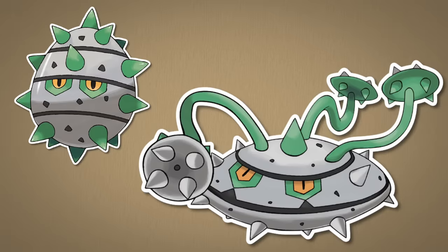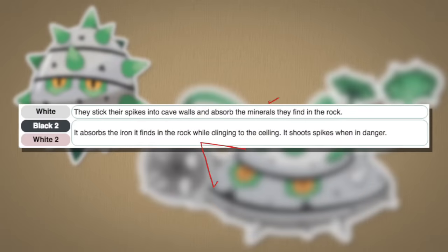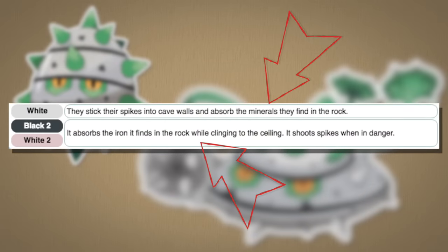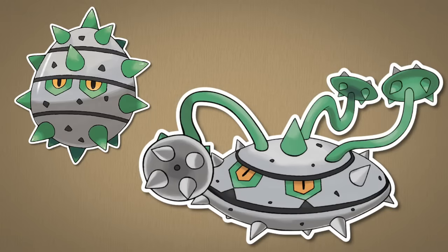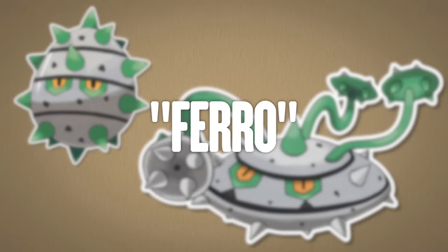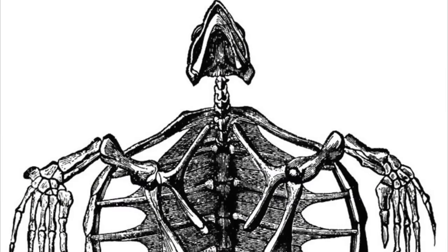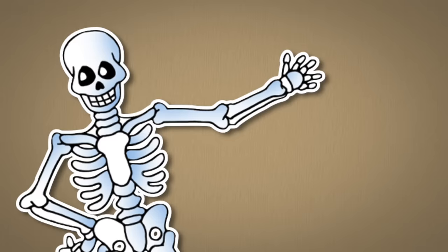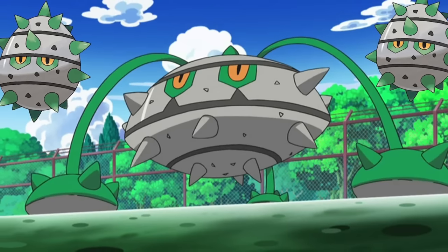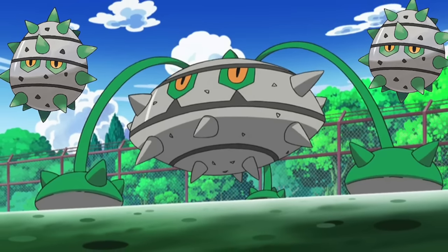The Ferroseed line is similar in appearance to a durian, a spiky fruit. They are known to absorb iron from the cave walls they stick to, forming bands around themselves to protect from predators. Both Ferroseed and Ferrothorn are covered in iron — the name 'ferro' means to contain iron. Both likely make their shells much like how turtles make their own shells, as an extension of their bones, which are made up of organic and inorganic pieces.